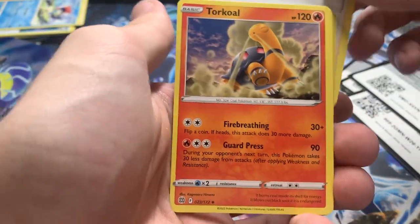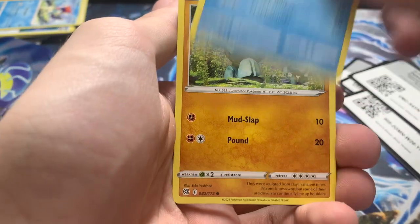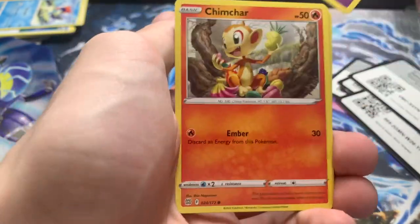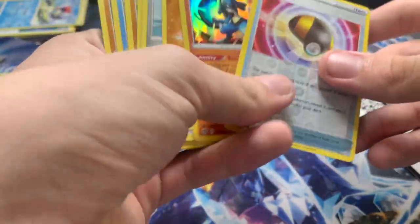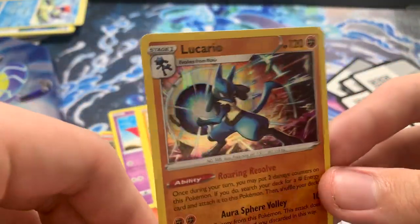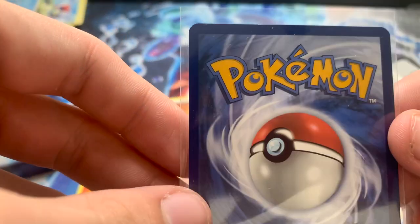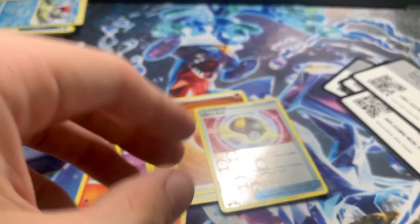Fifth pack — we've got Flaaffy, Cynthia's Ambition, Torkdile, Snorunt, Porcyfish, Golett, Chimecho, Chimchar, Ultra Ball, and a Lucario Holo. Hollows weren't guaranteed like they were in previous sets, so that's a nice bonus. This card has seen a couple better days — there's a little bit of wear on it.